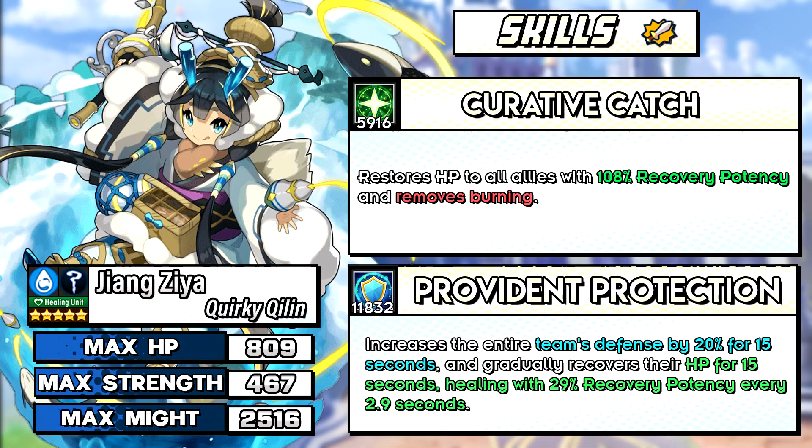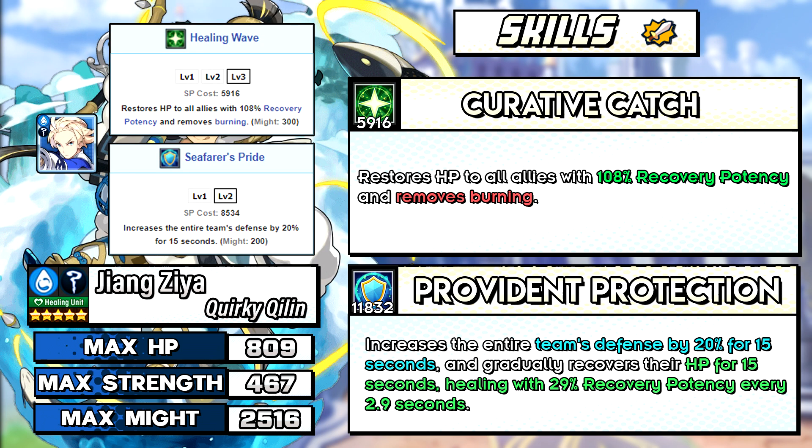Janzia is our first 5-star wilder staff. She's basically Thaniel but better, to simply put it. Skill 1 costs the same at 5916 SP and both remove burn. Skill 2 is almost the same thing except the cost difference is about 3000 apart, and Janzia's skill 2 has a health regen effect.